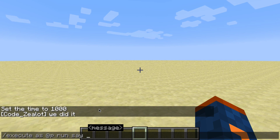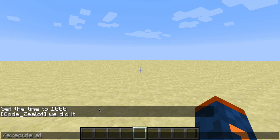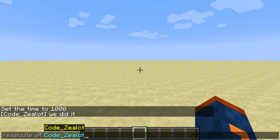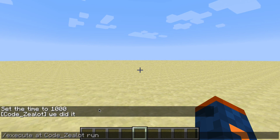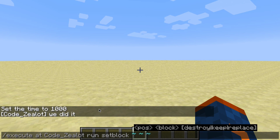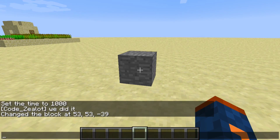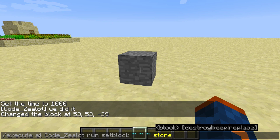Now let's use another option to get a little more interesting. Instead of using "as," we can use "at." Instead of saying we want to run the command as if Codezealot is running it, we're saying we want to run a command at the position of Codezealot — we want Minecraft to use the location of the player we specify. Now we're running a command at my location. We'll use the setblock command, which we've covered in other videos, and drop some stone at my location. And there we go — we executed the setblock command at the location of the player Codezealot.